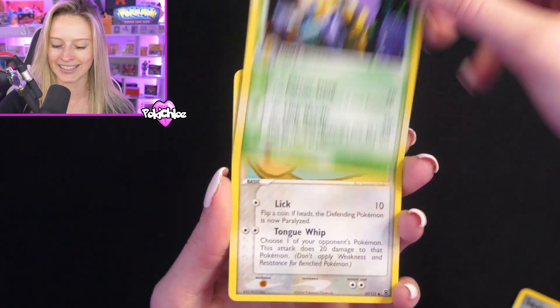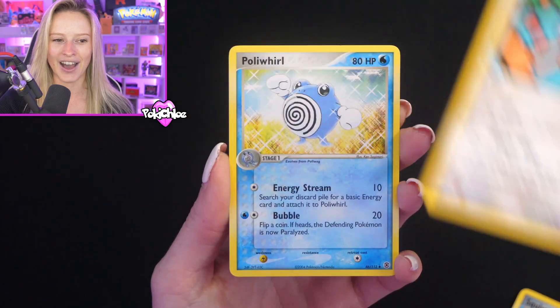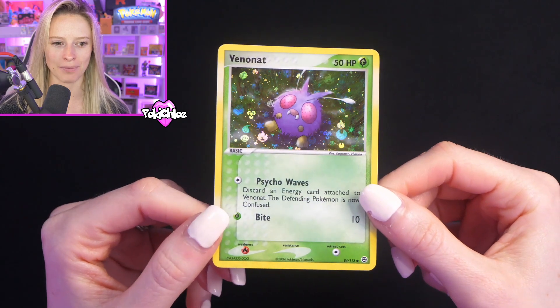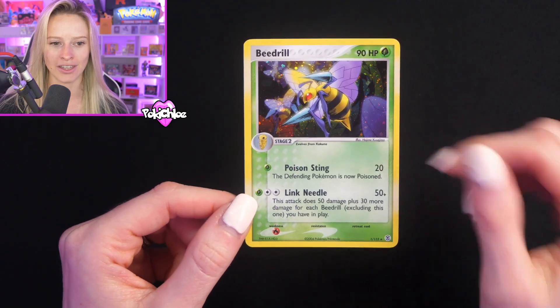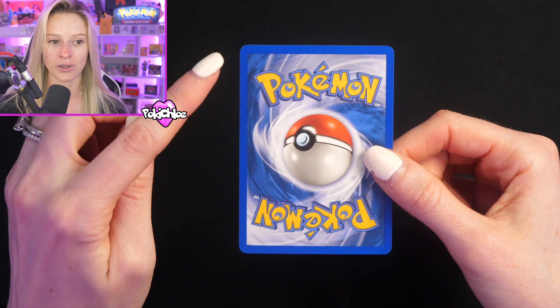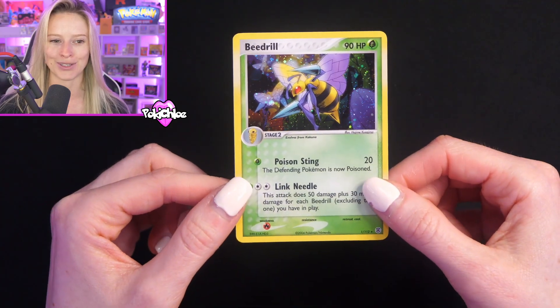We'll keep going and see what other cards we have left. We've got Lickitung — such a cool artwork — followed by Poliwhirl, which I think is the last card in the pack. So just a recap: our reverse hit from FireRed LeafGreen has that incredible holo pattern — it really lights up under the light. Our holo hit was Beedrill. There's also a swirl going on there. The condition is looking really, really nice — all I can see is one tiny white nick in the top corner, but the card is looking super clean.